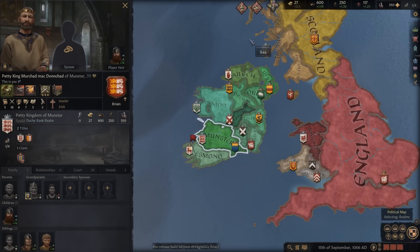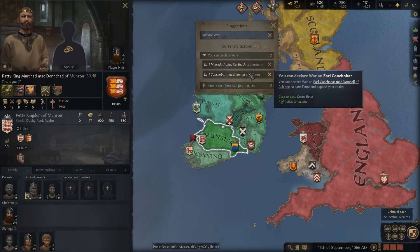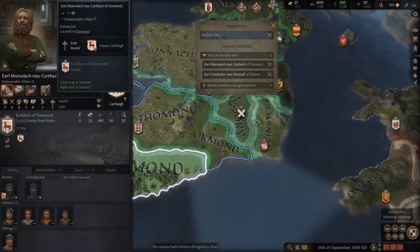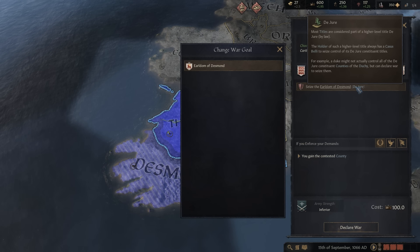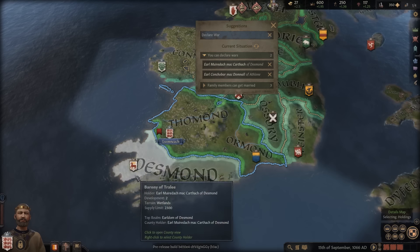Control and development are sort of how you judge how developed your provinces are and how much of a hold you have over them. So this suggestions widget up here is really cool. I think especially for new players it's going to be really helpful, because it kind of serves the role of suggesting what you should do in the way that a friend who had played the game before might be able to give you some suggestions. Now you'll be able to do that without having me over to your house to tell you how to play Crusader Kings.